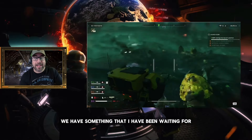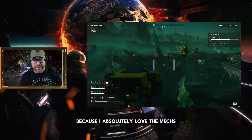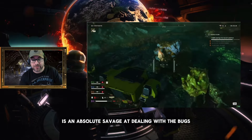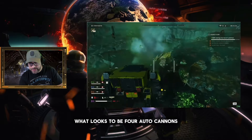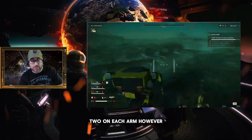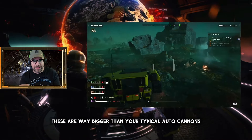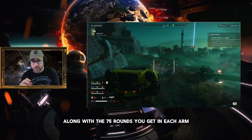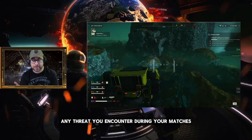Up next we have something I have been waiting for ever since it was leaked — the Emancipator mech. I absolutely love the mechs. A lot of people sleep on them, but I think the current mech we have is an absolute savage at dealing with the bugs, and this looks like it's going to be its beefier cousin. It basically starts off with what looks to be four autocannons, two on each arm. However, if you actually look at the autocannons compared to the size of the Helldiver, you'll realize these are way bigger than your typical autocannons. And along with the 75 rounds you get in each arm, you're going to have more than enough damage to put down any threat you encounter.